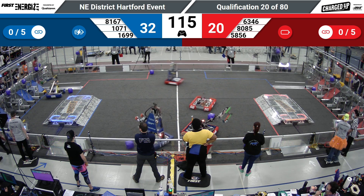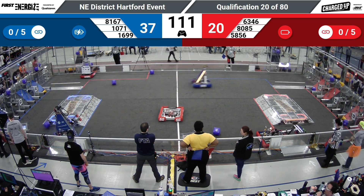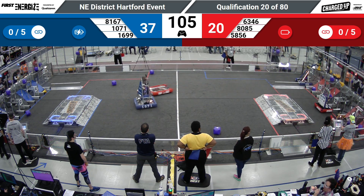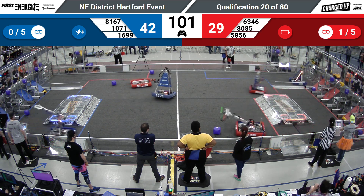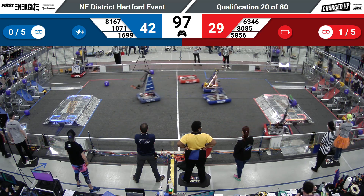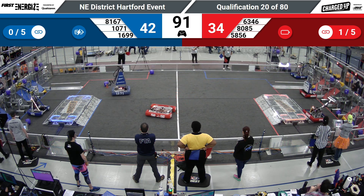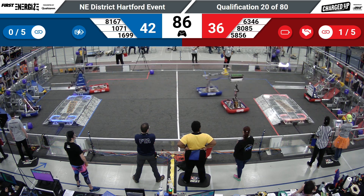They're going to bring it over to the blue community, look to put it up onto one of those high nodes, cap off that node with the cone — it's up, and it drops down in place. 6346, the Cybears, has been hard at work on the cubes left out across the middle of the field, pretty efficiently moving those into the red grid, giving it a little nudge into that hybrid node.